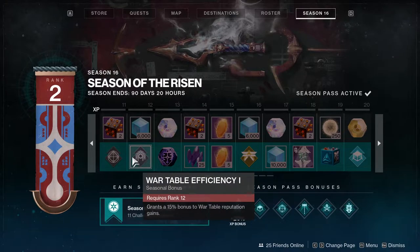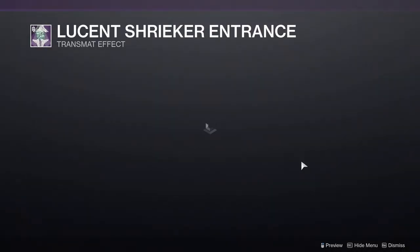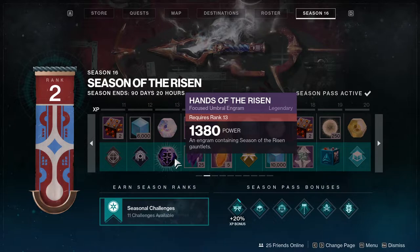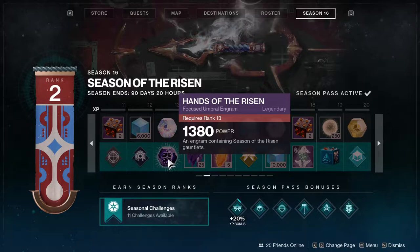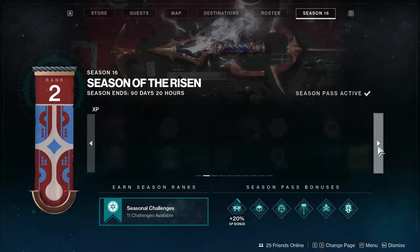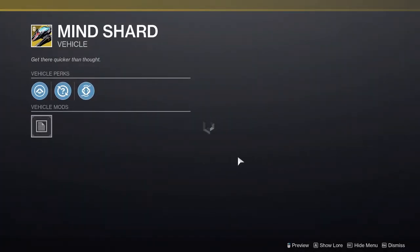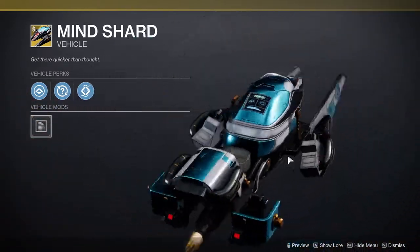For the next page we have some more stuff that will help you within the game itself. We have a transmit effect — and there we go, not terrible in my opinion. Hands of the Risen, so you get the arms, which is really cool. Not only that — I think one of the TWABs said this armor might actually be higher tier, which is really good. Legs of the Risen, so more armor pieces. And then you get a sparrow vehicle — it looks fine, definitely does not look exotic to me, but whatever.